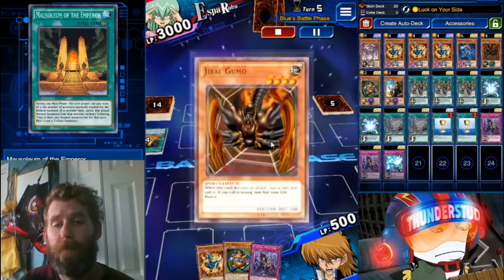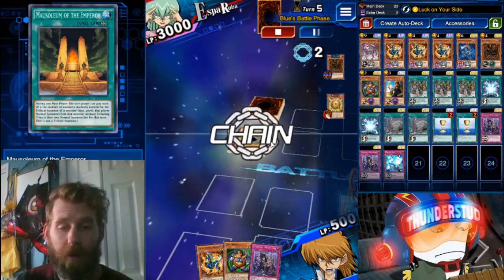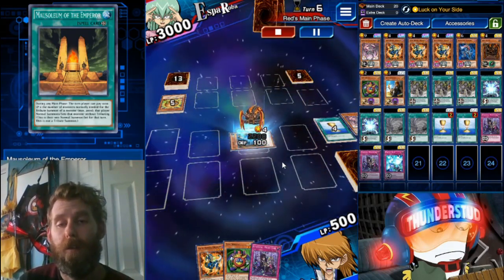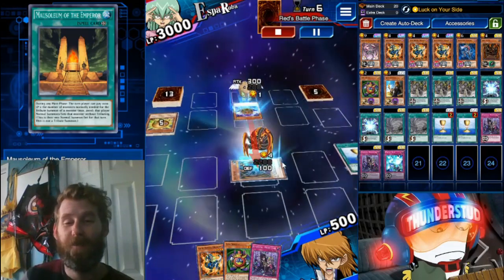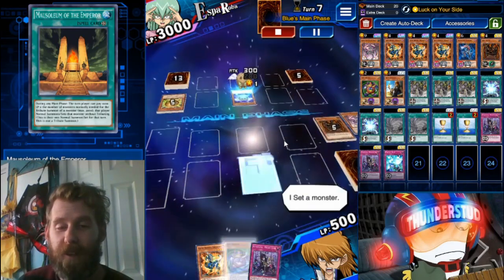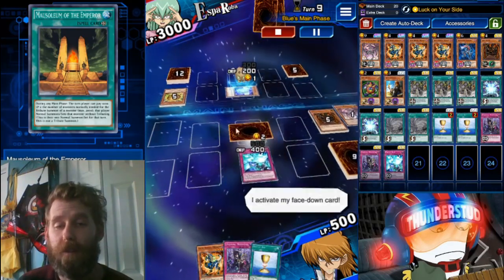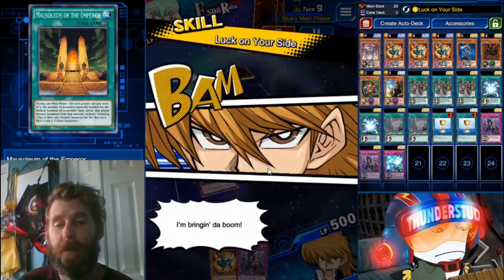Jump in with Dragumo. He has a Sphere Karibo; we still have to call the result — we call Heads of course, and we're right. His turn — only two cards. He summons a Wing Karibo to swing over this big spider, and he does. I set my Time Wizard; felt it was safer. He switches but doesn't attack the Time Wizard. Activate Proton Blast, use Cup of Ace.